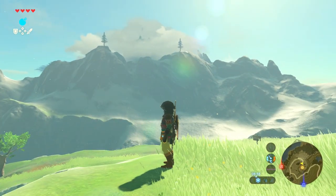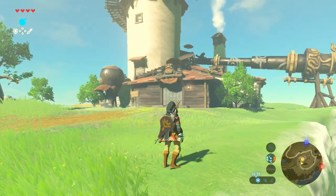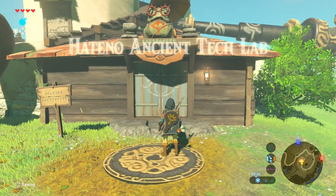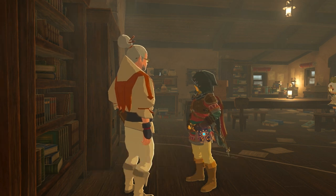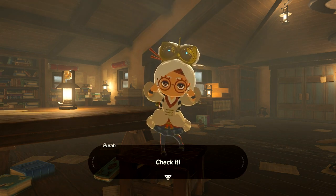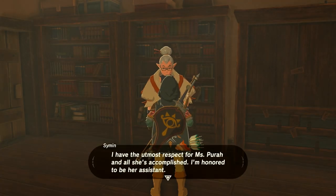Go to the lab in Hateno Village — it's at the back on top of a hill. There you're going to find Pura. She may look like a tiny little girl, but she is actually the director of the lab. Have a chat with Pura and Simmin in Hateno's lab, and they'll explain the Sheikah Slate is broken and they're going to restore some of the features for you. First, you have to do them a favour by carrying the blue flame from Hateno Village up the hill and igniting the fires outside the lab.